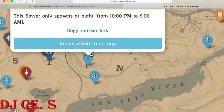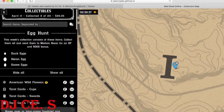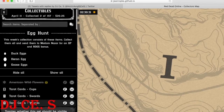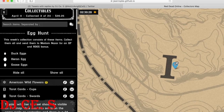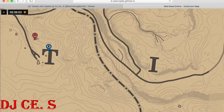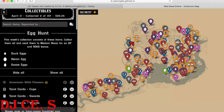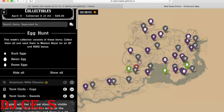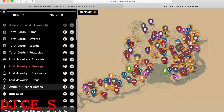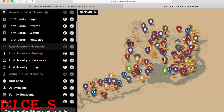When you log back into Red Dead Online the next day, your in-game progress is saved, but it won't be reflected on this map. The map doesn't save what you've collected, so you'll need to go to the list page and manually mark off everything you've already collected. You can also filter out lower-value items — flowers, bottles, and bracelets don't pay out as well as tarot cards, necklaces, rings, bird eggs, and coins — so you can choose to only collect the high-value stuff.